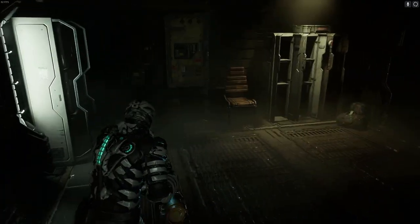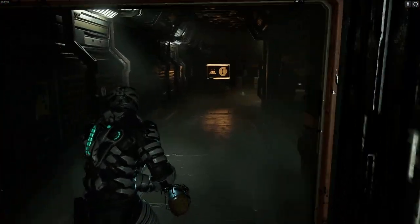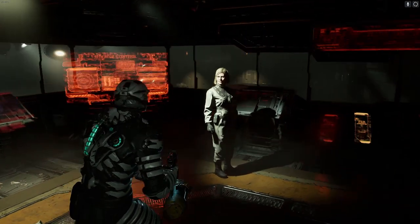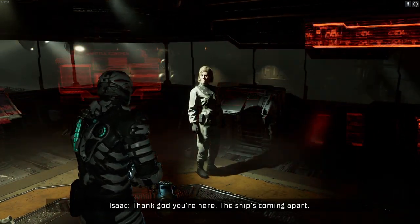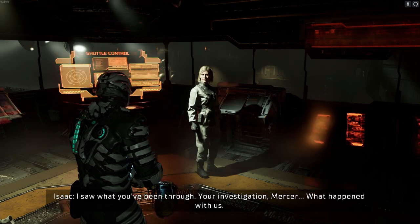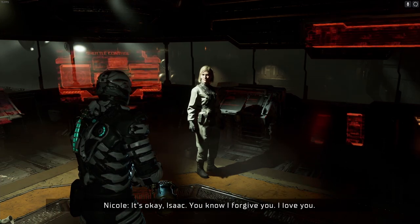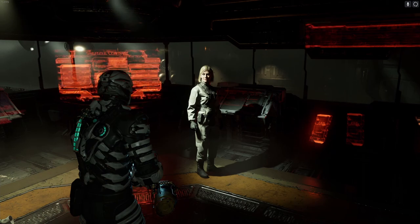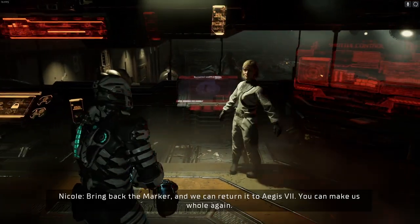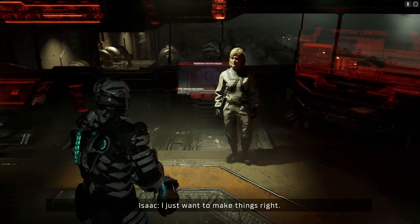Yeah, yeah, we know — we're just hoovering up as many goodies as we can. And we're on half an hour, god damn it. "Hey babe — thank god you're here, the ship's coming apart. I saw what we could get through — your investigation, Mercer... I need you to know I'm sorry about everything." "Isaac, you know I forgive you — I love you. You can recall the shuttle and remote pilot from here — bring back the marker and we can return it to Aegis 7. You can make us whole again."